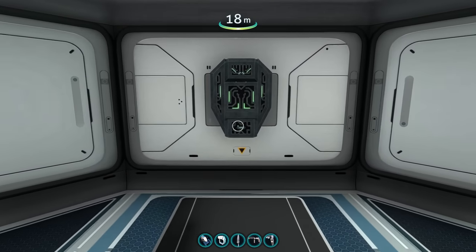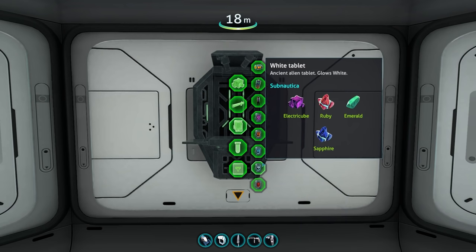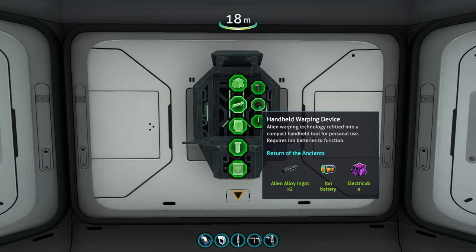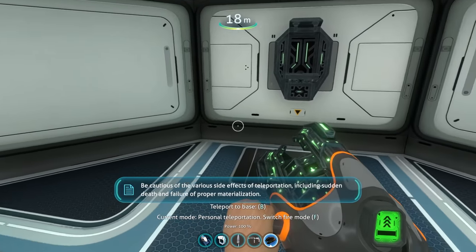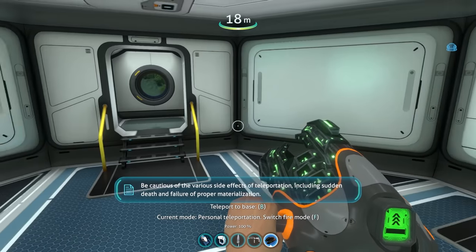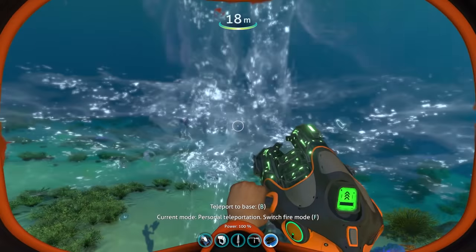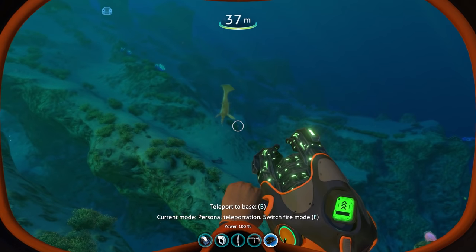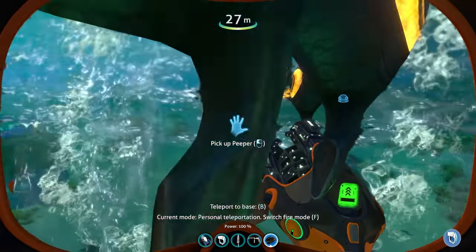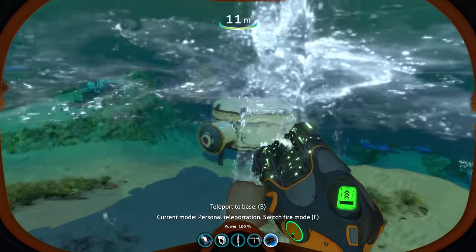With that out of the way, I want to check out everything new that's been added with the Alien Fabricator. The first thing I noticed is that we have two new types of tablets — the white tablet and the red tablet. I also wanted to build the handheld warping device because there's something new about it. Its description reads: 'enables both short and long-range teleportation for the user — be cautious of the various side effects of teleportation, including sudden death and failure of proper materialization.' When holding it in personal teleportation mode and right-clicking, we get teleported forward. Holding right-click charges it up and teleports us even farther. It doesn't break the game by teleporting you through the ground — they thought of that.